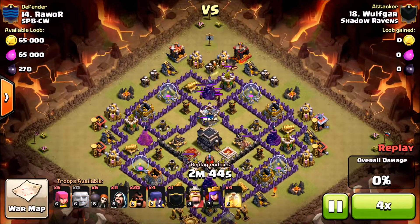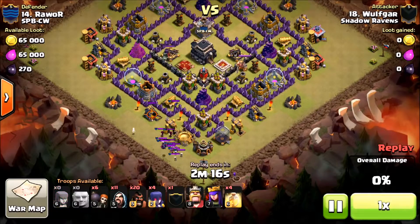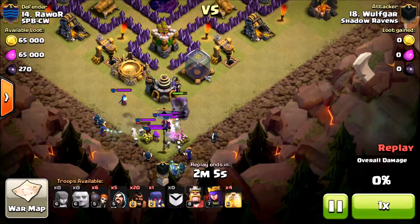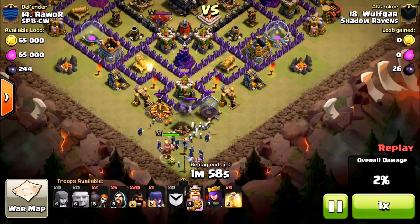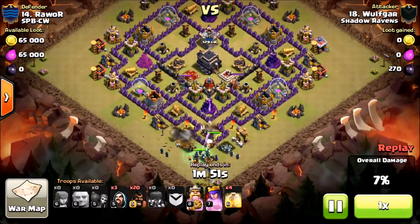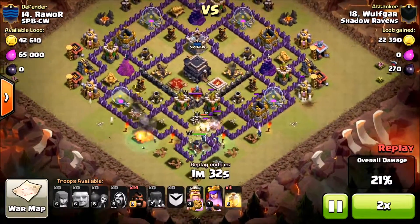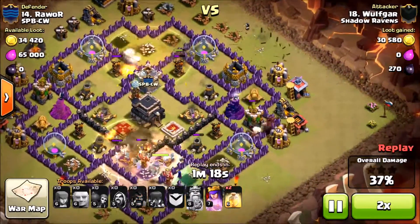Now we've got Wolfgar taking on Ra'or — a foreign clan. He pulls the clan castle, takes down the bottom. He's almost a full hog, got a golem and a few witches. He sacrifices the golem — at least half its health — to get the clan castle. His mini GoWiWi goes straight up from the bottom, which is interesting because generally you want to attack where the double giant bombs could possibly be, which would be up top. However, with the pathing here, there are two giant bombs.